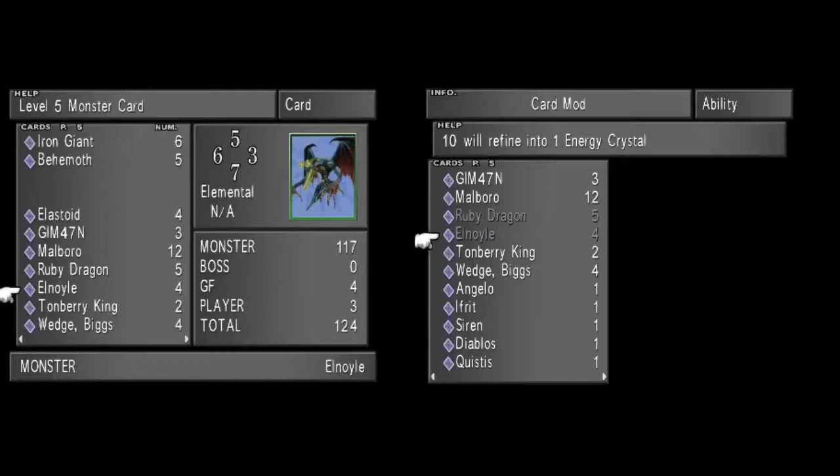Other cards to look out for are Elastoids, because you need Steel Pipes as well for the Solomon Ring quest to get Doom Train — you need six of them and you can get six Elastoids since they refine one to one. Also look for Behemoth: if you get seven of those you can refine them into a barrier item which gives Quistis Mighty Guard. Iron Giant is useful if you're going after other ultimate weapons on this disc, since you can get every ultimate weapon on disc one except for Irvine's. The Chimera card is also worth getting since it turns into a Regen Ring, which you'll need for Rinoa's best weapon.